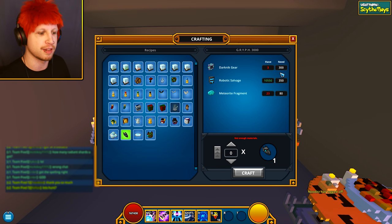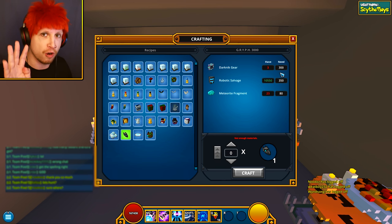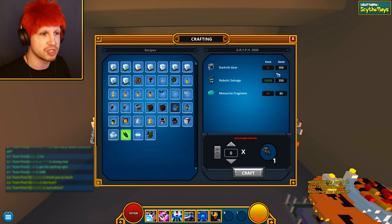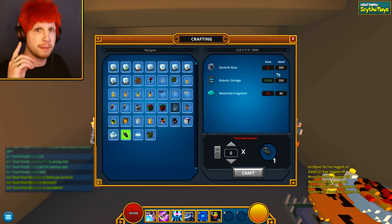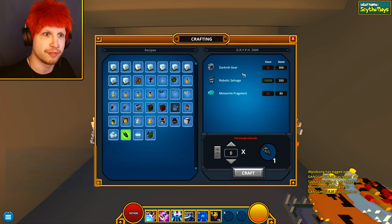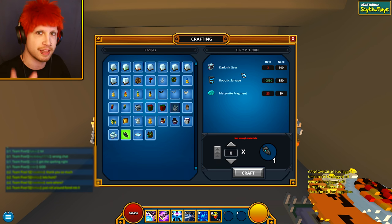You're going to need 300 of them. In U9, you're going to end up getting four of the Dark Nick gears, so you'll need to defeat 75 of them in U9. In U6 and under, you're going to end up getting one per kill, which means you'd essentially have to defeat 300 of them. It's insane, but it can be done. I ended up grinding this out in a day thanks to the fine, beautiful fans out there.